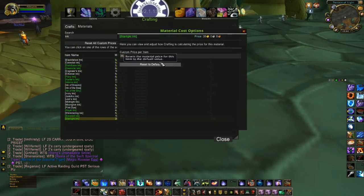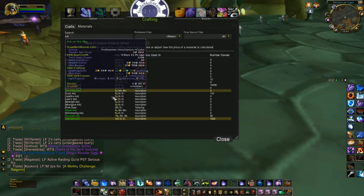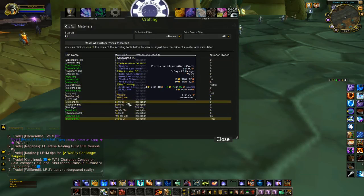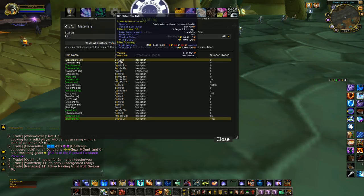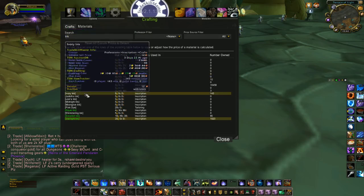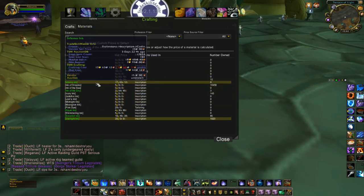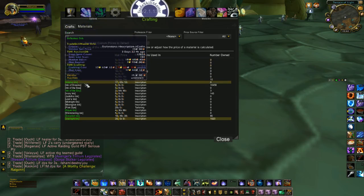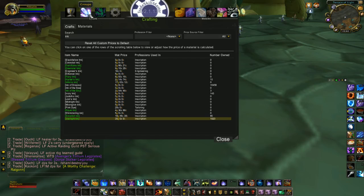For my Starlight Ink, even though it doesn't cost me anything, I don't want to give it away — so I'm currently using 35 gold, but I can adjust that as needed. That's it for the setup. I've edited my ink values to reflect my actual costs. You can leave it at default and it will work. In some cases it's cheaper to buy lower-level herbs, mill them, and get inks that way. For me it's a convenience thing — I like to do all MOP herbs and bark in trade chat to buy them at my set price. There are multiple ways to do this; this is just what works for me.